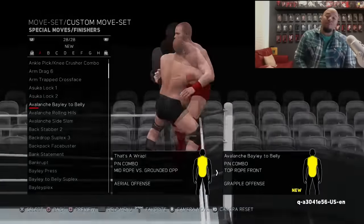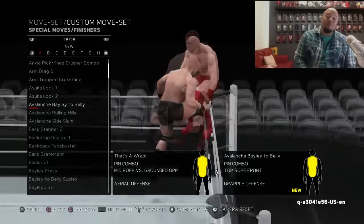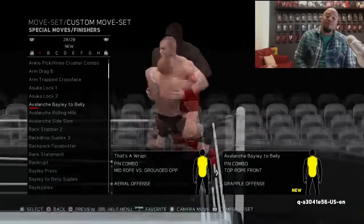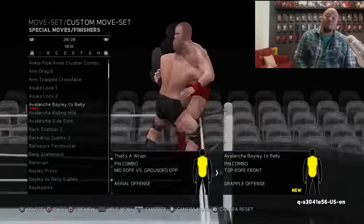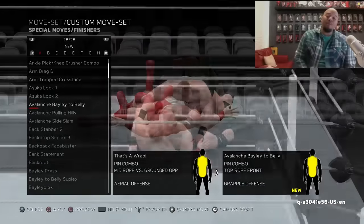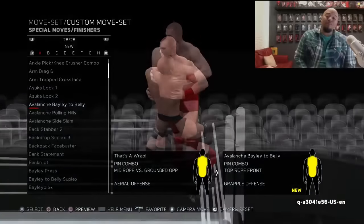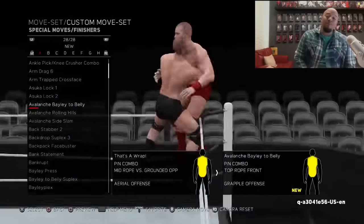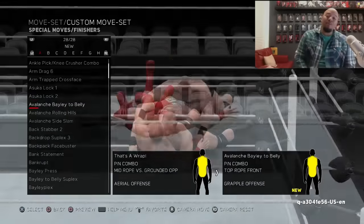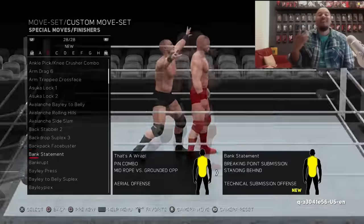Number one: the Avalanche Bailey to Bailey Suplex. It's pretty easy to tell why the move is in the game, but I haven't seen her personally use this move super often. Usually when a move is kind of set aside, it may not end up in the game. 2K — and THQ before them — are usually pretty good at getting moves in, even when they're not used super often. But I was just personally shocked to see the Avalanche Bailey to Bailey Suplex in the game.